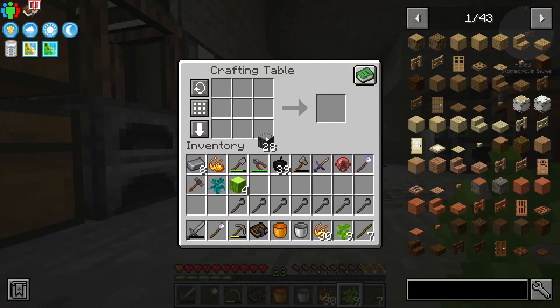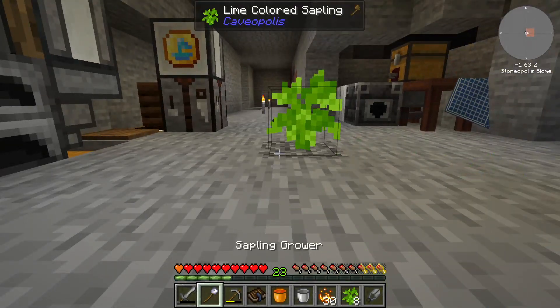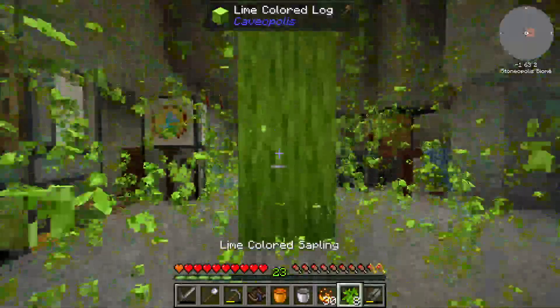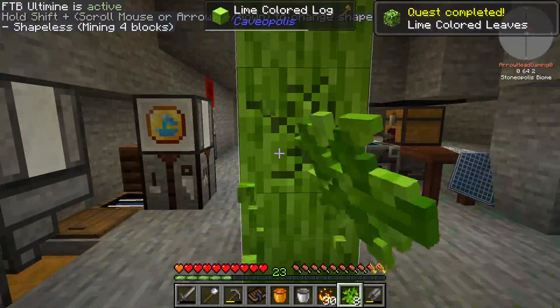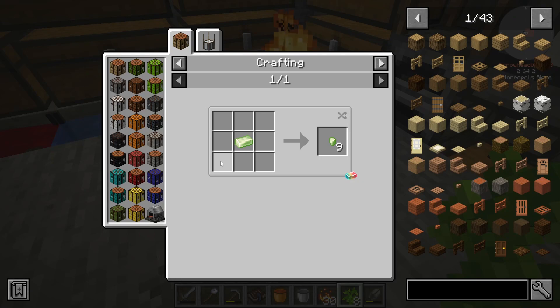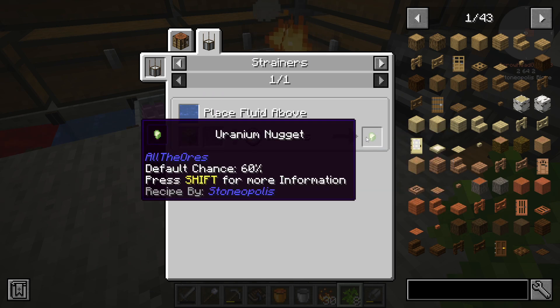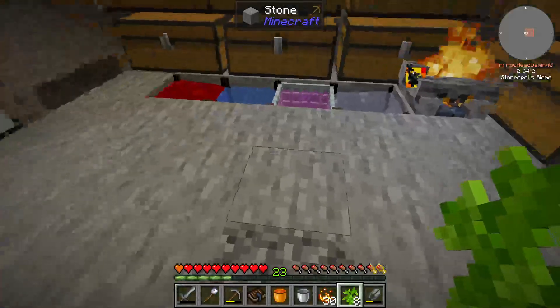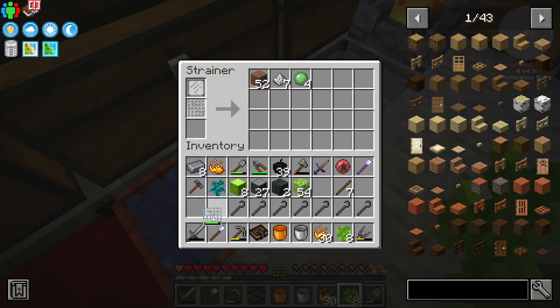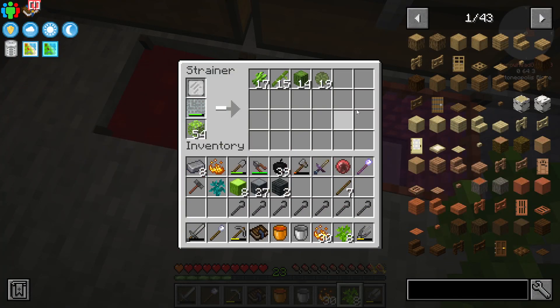Let's do it again, but we need to get some shears. Now we need to get this, which is water with an iron mesh, and we have a 60% chance of getting one. So let's take our iron mesh from here, move it over here. I'm going to have to make some more meshes and go ahead and throw those in there and see what we get.